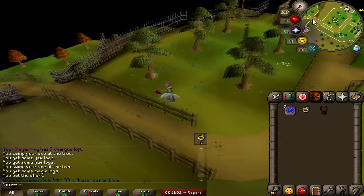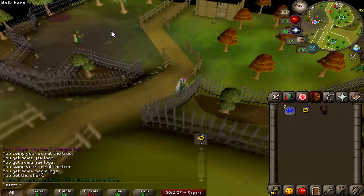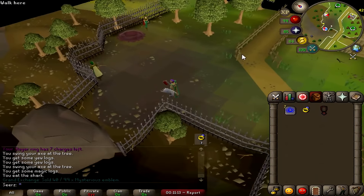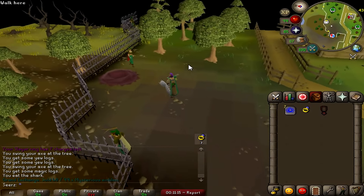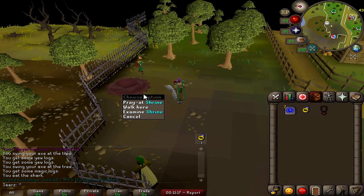If you walk down the hill a bit there are lower level trees along with a sawmill — this is the closest sawmill in the game, which is great if you're an ironman. They also have a birds nest altar where you put your birds eggs from woodcutting and get a crushed nest, which is a really great moneymaker if you stack those up.